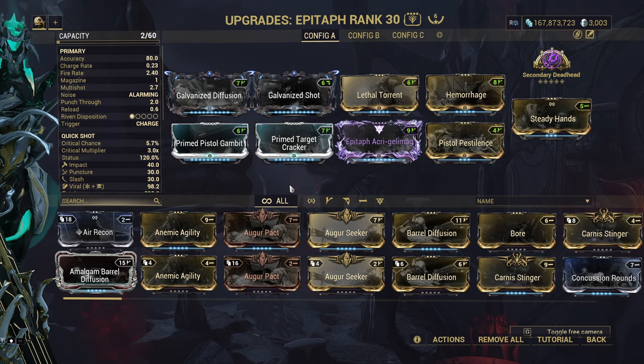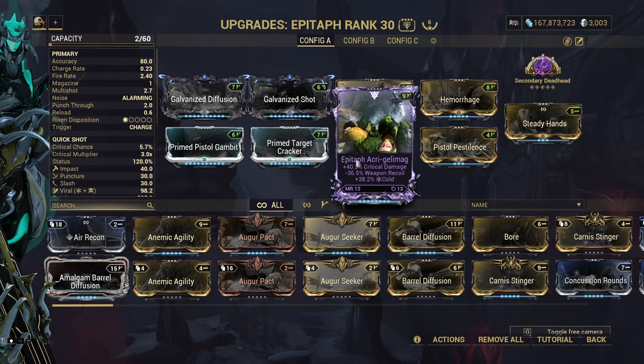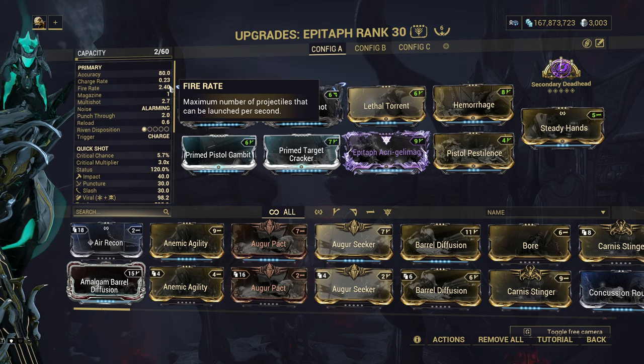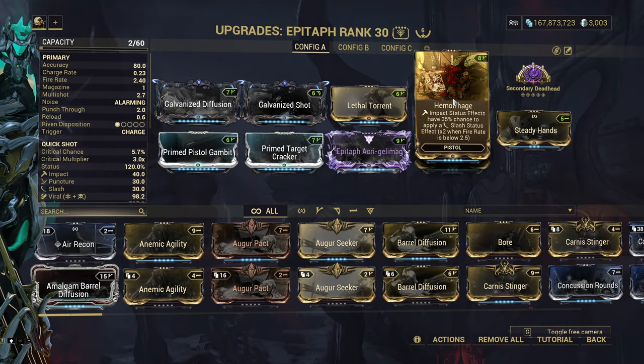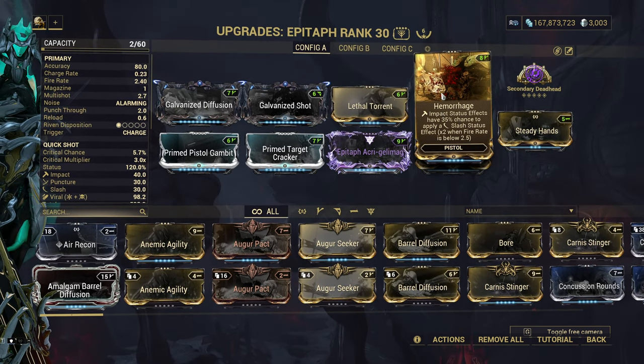What to use for critical chance is up to you, but for me it's Prime Pistol Gambit because it pushes full charge into viable orange crits. Galvanized critical chance is viable but I don't use it here. For damage, you can use two things: either Hornet Strike for flat damage or Galvanized Shot for conditional but higher damage.